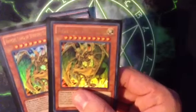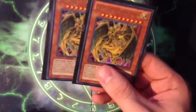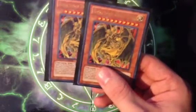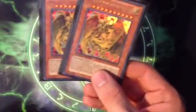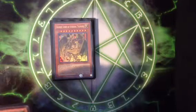2 Hamon, Lord of Striking Thunder, because you are most definitely always going to have, probably, at least 2 or 3 Crystal Beasts in your Spell or Trap card zone. And this just makes this card so easy to get out. I play 2 of them — a lot of people play 3, but 2 is just fine for me.